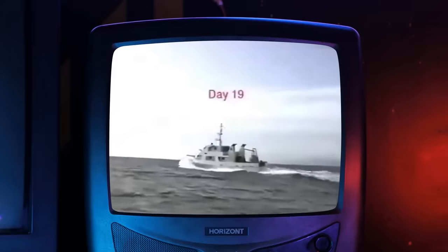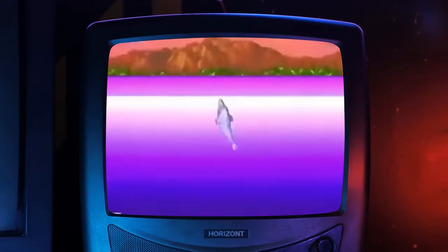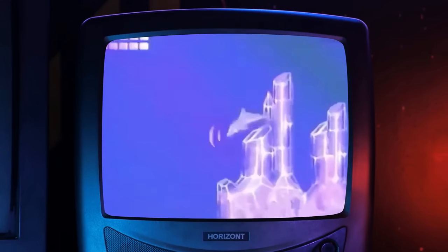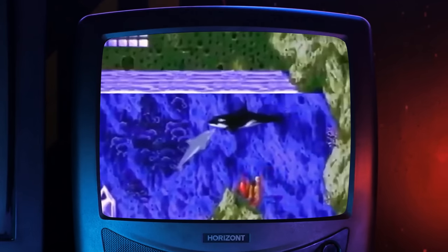Released in June 1993 for the Sega CD was Ecco the Dolphin. 27 levels of danger, mystery, and beauty, all through the eyes of a dolphin. The graphics are so real. Simply brilliant.